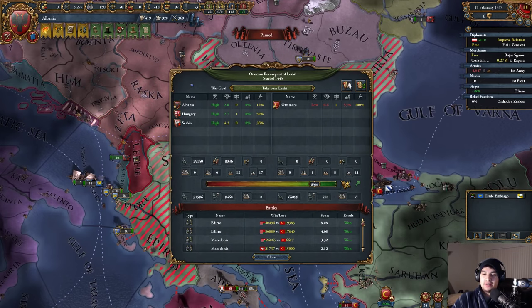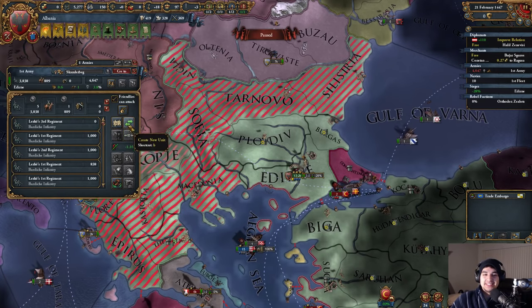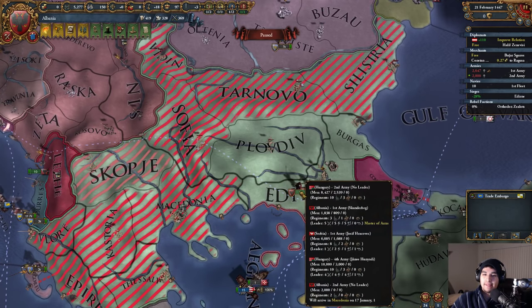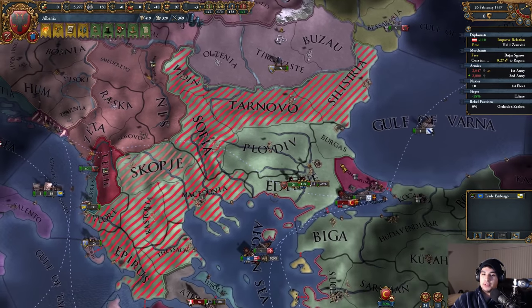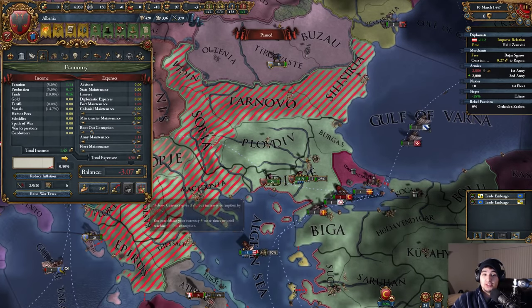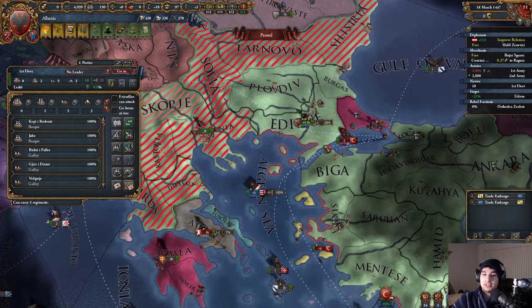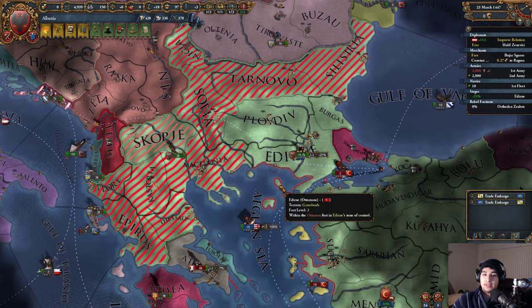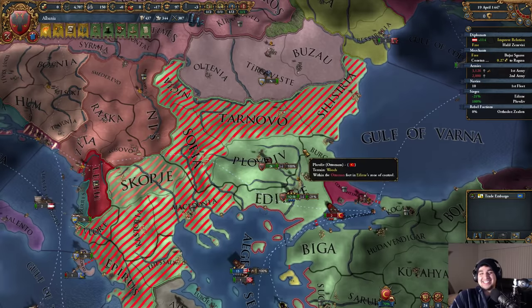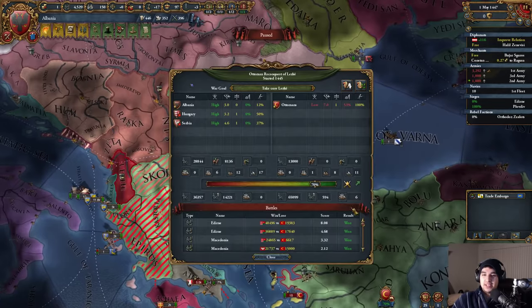He has no army now — I can't believe it. I can occupy even Plovdiv and Burgas, I'm going to take as much as I can. We're going to siege this down — I don't care how much money I lose. We can even blockade him. Let's go to Edirne. Do you know how lucky you have to be to get this?!